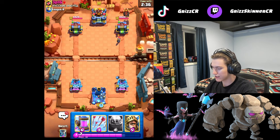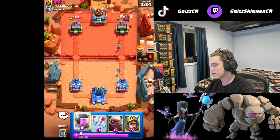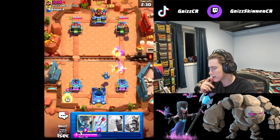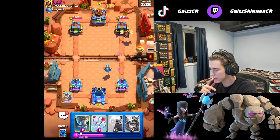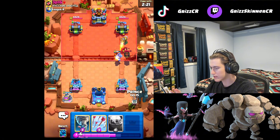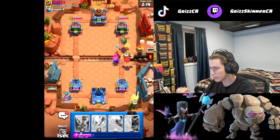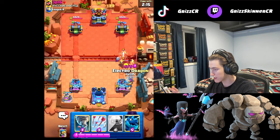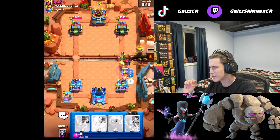Lava Hound — I think we do have somewhat of a matchup here. I'm going to go pump in hopes that he doesn't have Lightning, and even if he does I think that'll be okay. Let's go Prince now to distract — nice. He places Valkyrie. We're going to get the Electro Dragon here. Please don't have Lightning, please don't have Lightning...